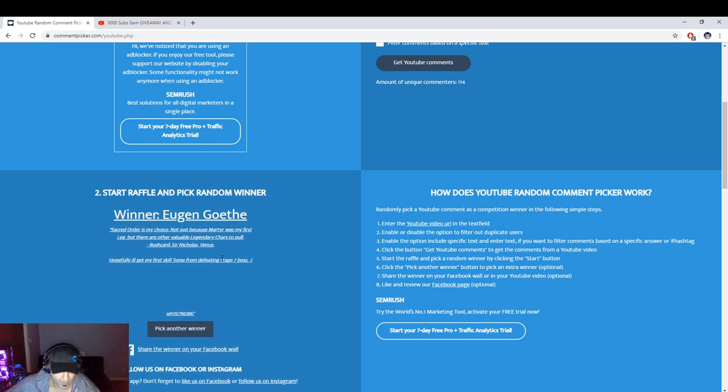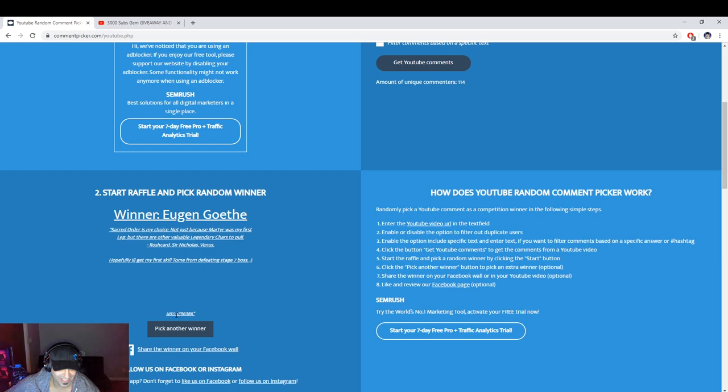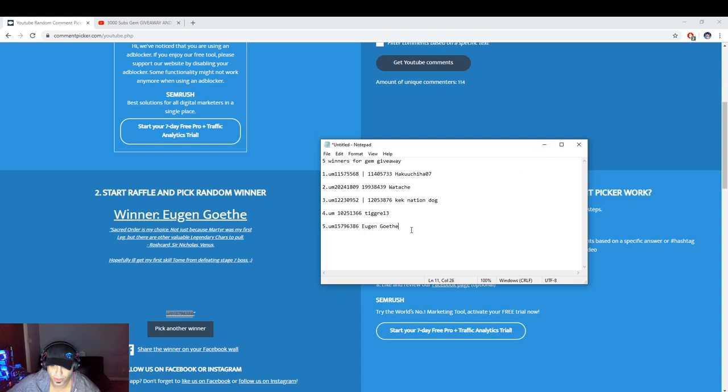The fifth winner is Eugene Goeth — he almost got disqualified because I almost didn't see his player ID, but good thing I caught it. So these are the five winners: Hakuchia, Watachi, Kek Nation Dog, TGR13, and Eugene Goeth. I probably butchered a lot of your names, sorry about that. Congratulations to all five winners!